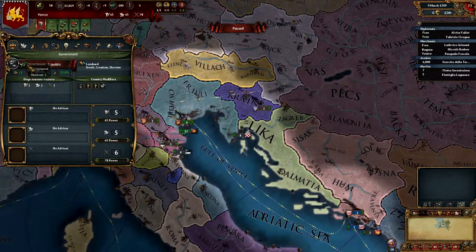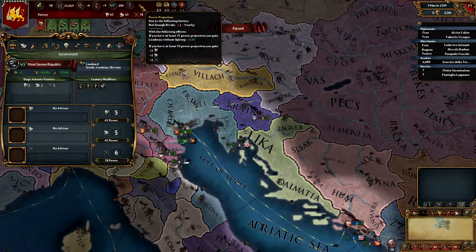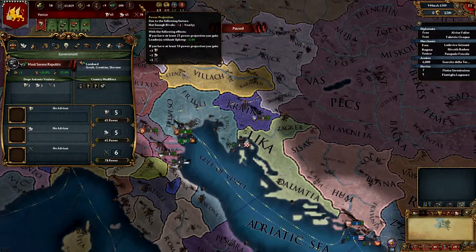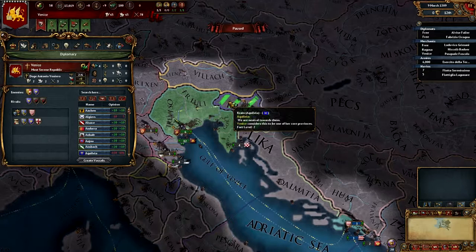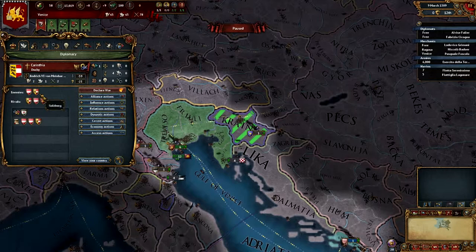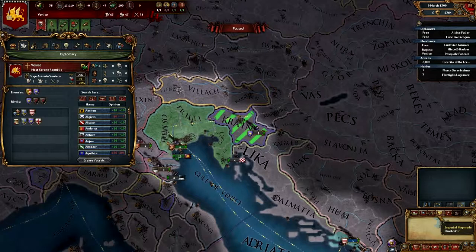First off, let's try to get some rivals going because power projection is a feature that gives us a beginning bonus. If you don't have enough rivals you lose power projection yearly, but if you have at least 25 you gain leaders without upkeep. We already have a claim on Aquileia - a historical core - so that's one rival candidate.